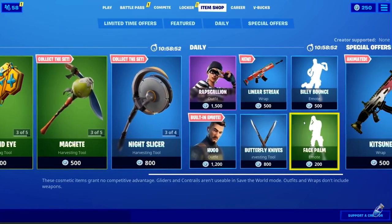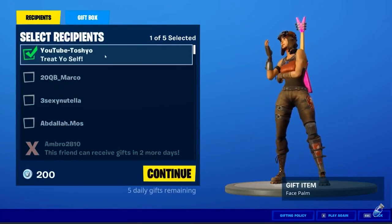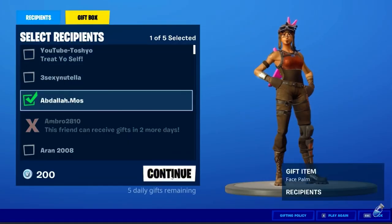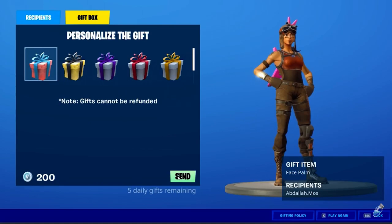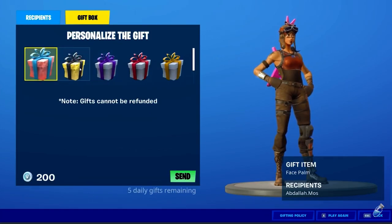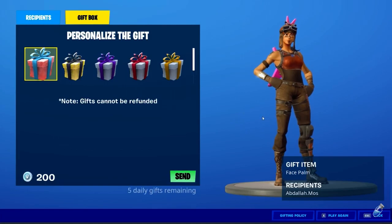The last step is to go to an item in the shop and click Buy as a Gift for some friend or someone random. Once you click Send, you actually have to crash your game. This works on every platform. On PC, click Send and when it says 'Sending,' close your game with Alt+F4. On other platforms, click the home button to exit the game. You'll notice that you haven't lost any VBucks the next time you log on.